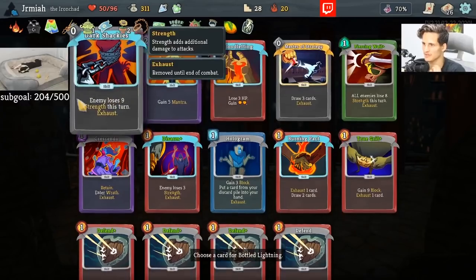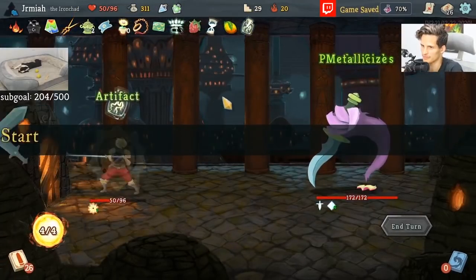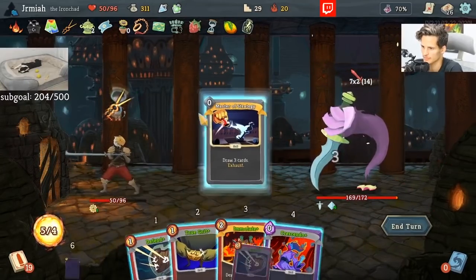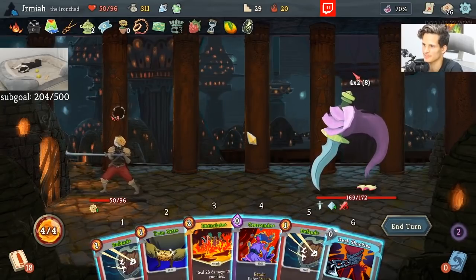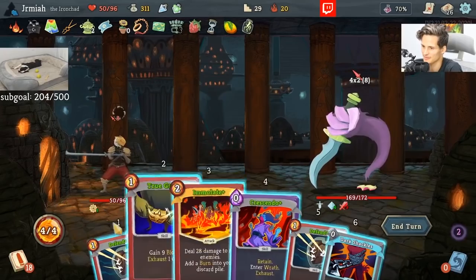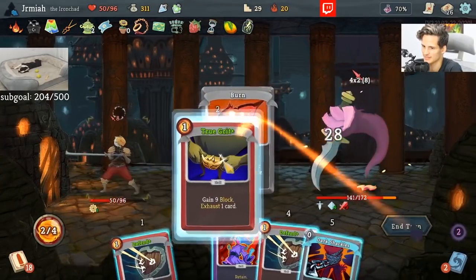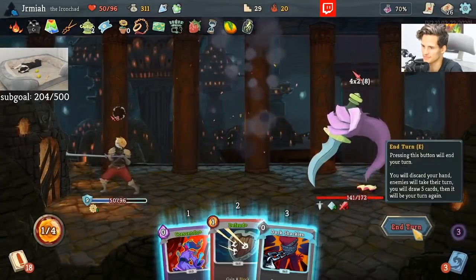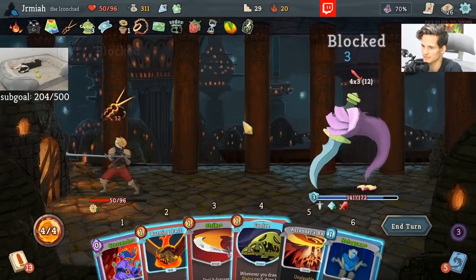Bottle Lightning is not the greatest thing you want to see. I think starting that turn with Master Strategy is in general pretty good. Disarm is pretty good as well. Should I do Crescendo? Of course I want to — it accelerates my damage like crazy. But we'll play close to the chest here.